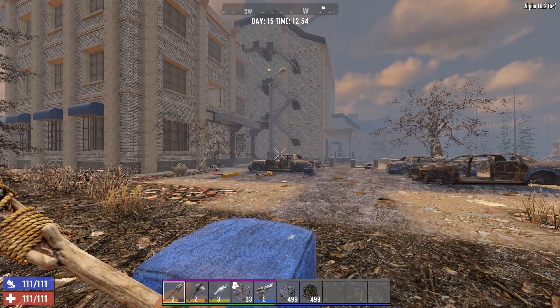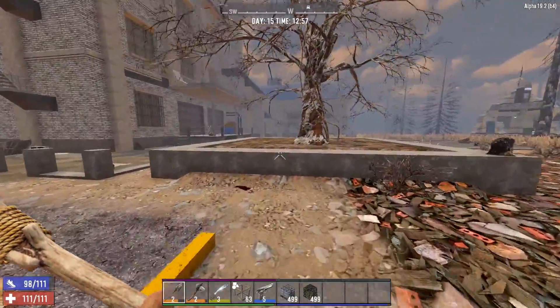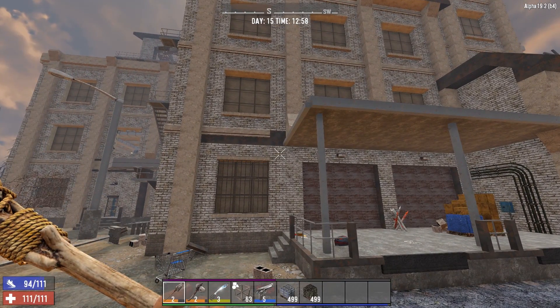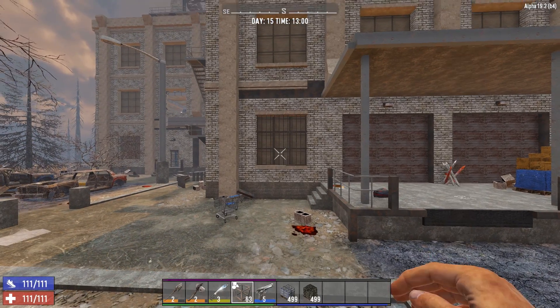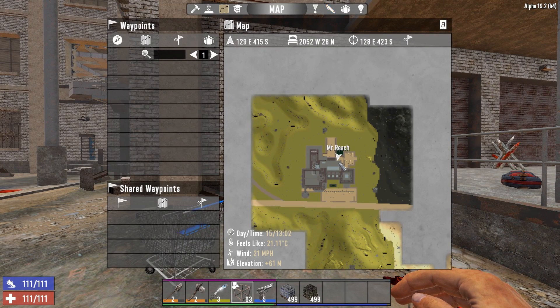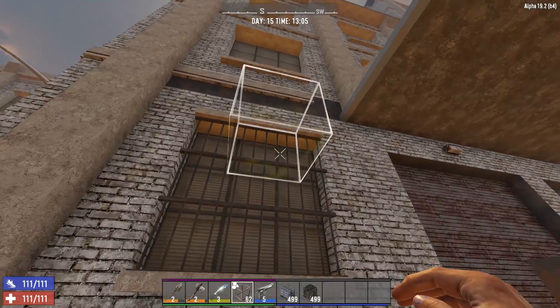So this location I'm going to show you is pretty good to get a lot really quickly. It can be a little bit unsafe, so bring some protection. You need some frames. Just go up to this window on the side — I will give you the coordinates, this is NavScan. There are the coordinates on screen. You want to come up to this place — this is the Shamway food factory. Don't take the path because you're probably gonna die. You want to do this on day one, day two, day three, whatever.